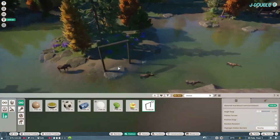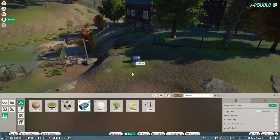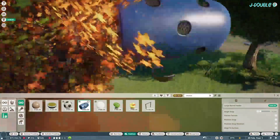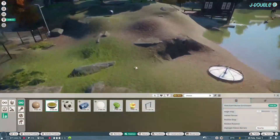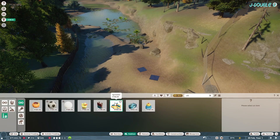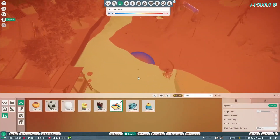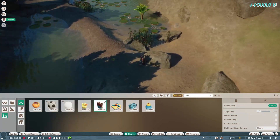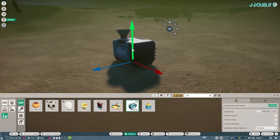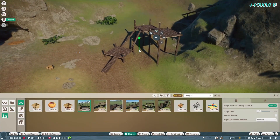Moving on to the moose now — there's a moose loose about the hoose! We add our enrichment to all the existing animals. Just doing the alligator here, and then some climbing enrichment for the cougar.